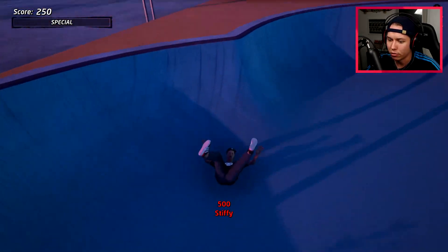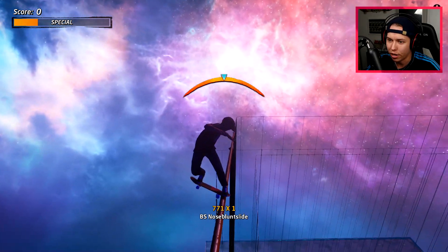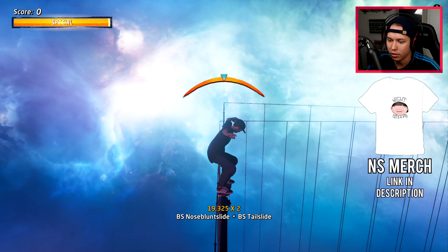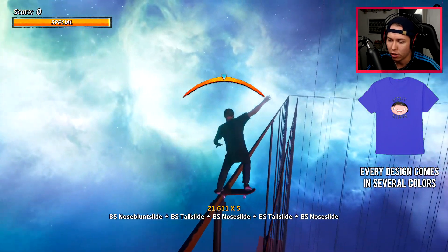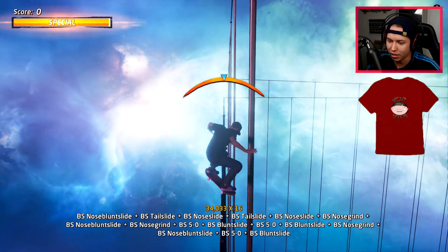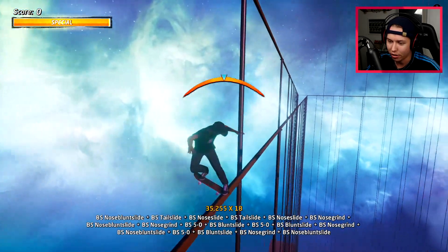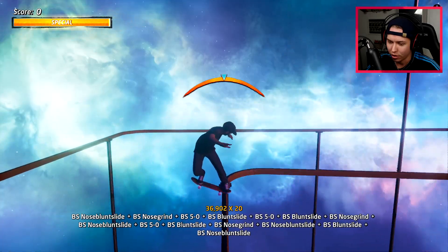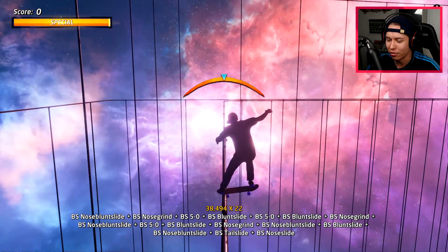We got a little bowl here. Honestly, I just want to complete this rail now, maybe get some switch-ups. So that's the back tail. That's the nose slide. Back tail. Nose slide. BX — that's the blunt slide. BY — that's the nose blunt slide. That is looking cool! I got the nice switch-ups now.